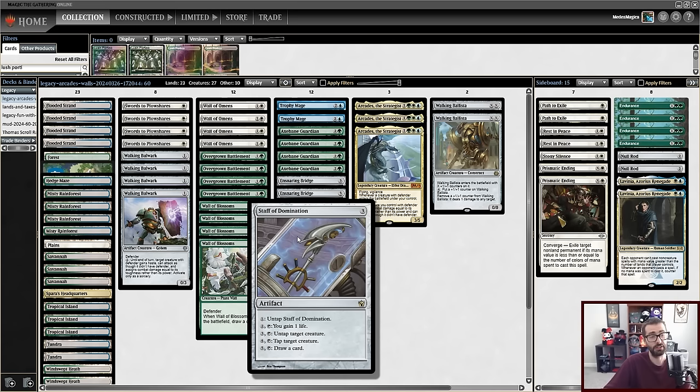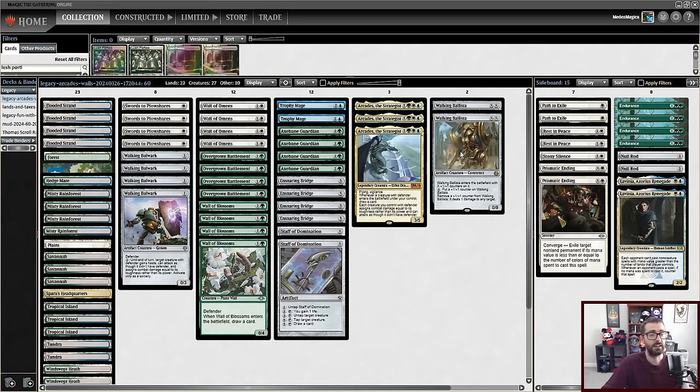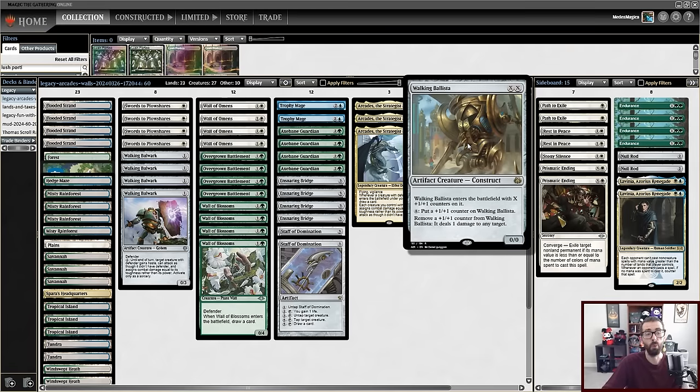One of the things I'm going to do is try to go infinite using wall mana, using a classic of Legacy long since past: Staff of Domination. My goal is to make five mana with an Axe Bane Guardian or an Overgrown Battlement and just go infinite. If I control five creatures with Defender, I make five mana, untap the creature, and go from there — as long as I can do the three and the one, I'm good, I go infinite.